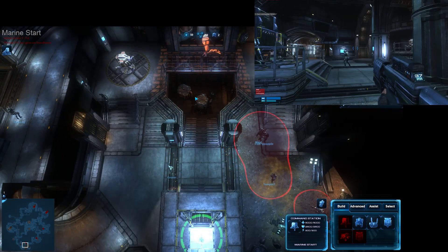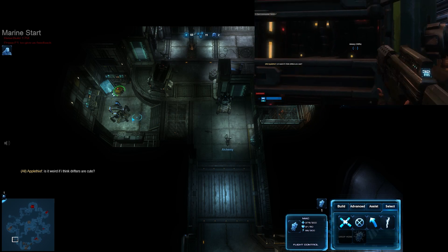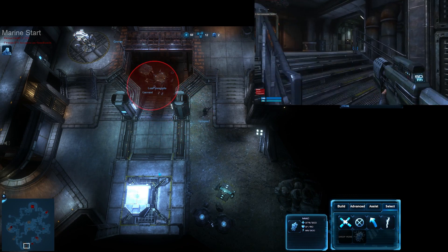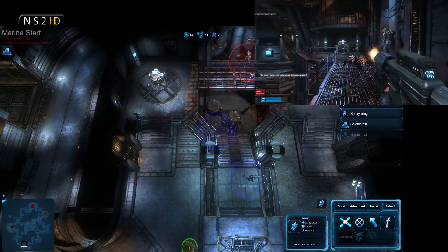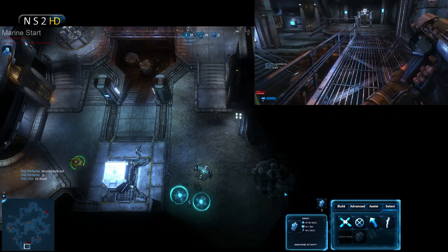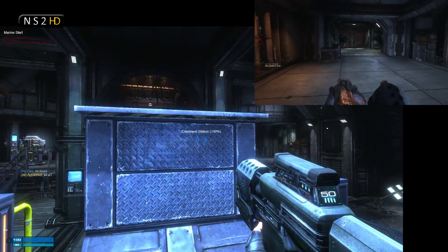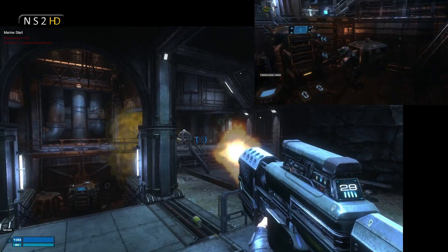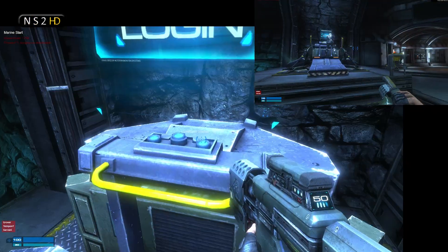My phase gates are up. I have a phase gate between flight control and Marine Start, but I placed it in a weird position — back behind this resource node. I believed the direction I placed it would mean marines always spawn outwards toward the resource node, but that is in fact not true. You spawn depending on which way you enter the phase gate — best to just play with it yourself.